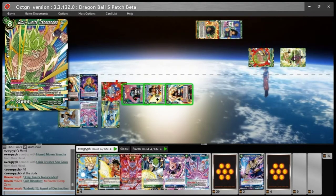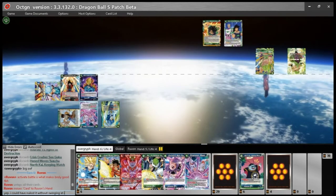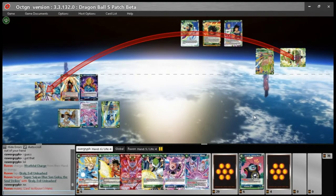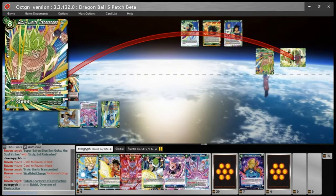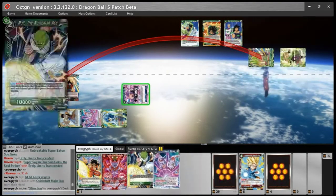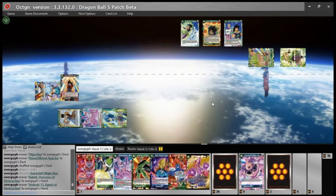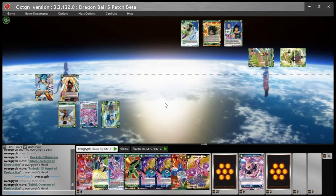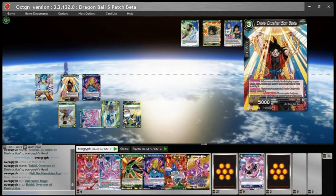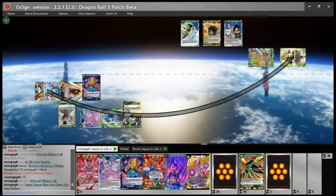I totally forgot he could kill my guy at instant speed in the combo step with his activate battle, so he outplayed me there — he killed my guy and I was going to wait for him to burn more combo cards. That could have been game but it wasn't. He attacks and I pitch some bad cards to draw better ones, then take two life. I double blue and double green — and here he makes a mistake. When I turn Bobby sideways he needs to activate battle and kill that Bobby immediately, but he didn't do it.